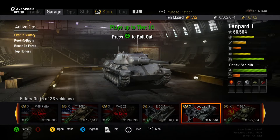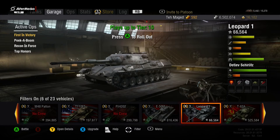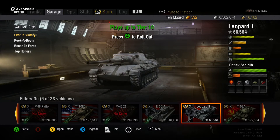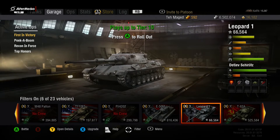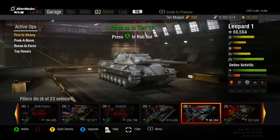I would describe this tank by saying it does everything the Leopard Prototype A does, but better. The main drawbacks of the Leopard Prototype were its slow rate of fire — five rounds a minute — horrible gun depression, and its dispersion on the move. The aim time on the prototype was actually average compared to other tier 9 mediums; the real problem was the dispersion from just moving the tank a little bit. The Leopard 1 has great dispersion, so the target reticle does not bloom out like it does on the prototype.